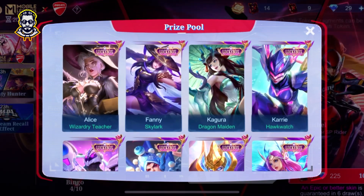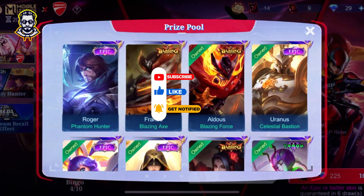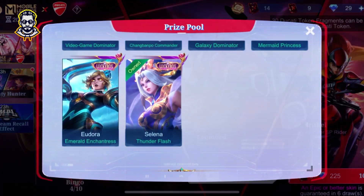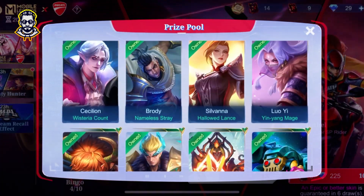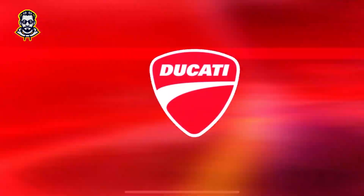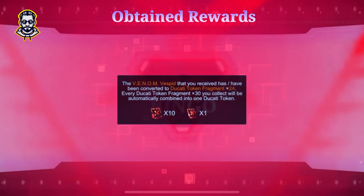Now I am going to fast forward. This is the prize pool for the Ducati event. You can see the collector skins of the lucky box. You can see the epic skins of the light bone. This is the prize pool for the Ducati event. You can see the diamond pin. I will fast forward this video, and you can see it in the right corner of the video and the community. This is my new video.